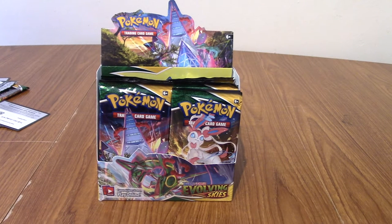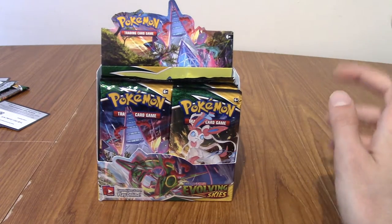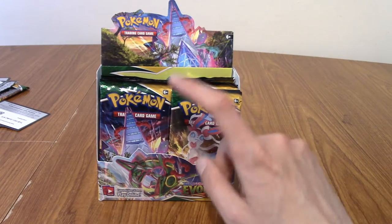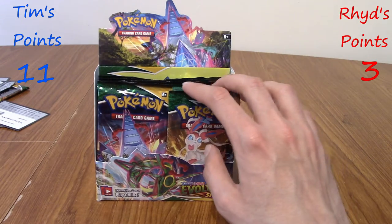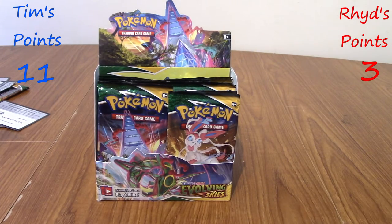Welcome back to part 2 of our episode of Pork Openings where we're doing a pack battle of the Evolving Skies booster box. On screen in a second, I'll be putting up our current scores as of the end of part 1. That's also where I explain the point system. Tim is leading at the moment with 11 points, and I'm trailing with 3 points. Go and watch that — there were some pretty cool pulls. Let's continue and finish our booster box of Evolving Skies.